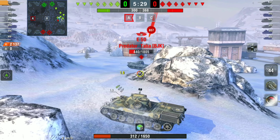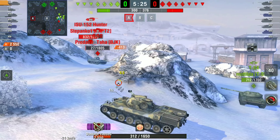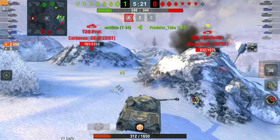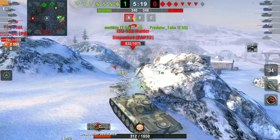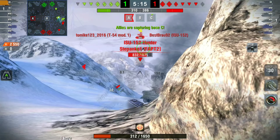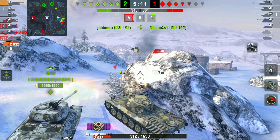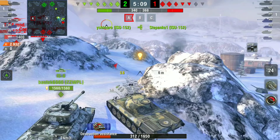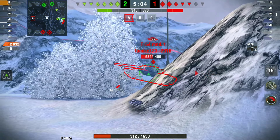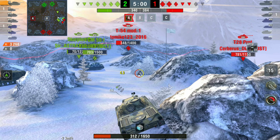I back up — and this is where I get wrecked by the enemy WZ, the tier 8 Chinese tank destroyer. Our T54 takes out the E50, but now I need to be very careful because there are still six tanks left alive and I'm pretty much a one-shot to any tank on the enemy team. The ISU going down gives a little breathing space, but I'm still aware the WZ is back there.